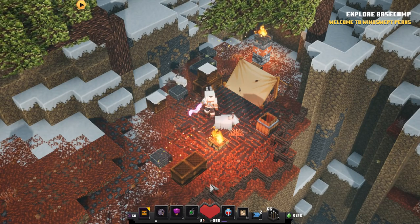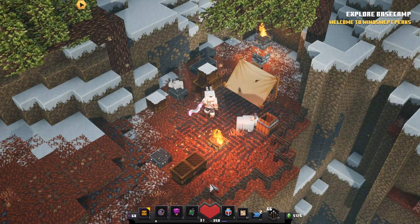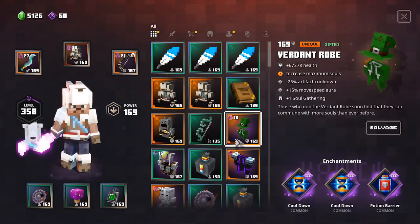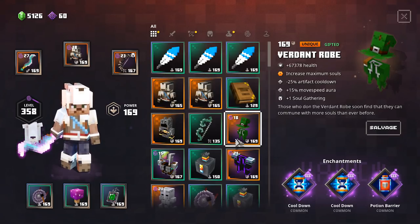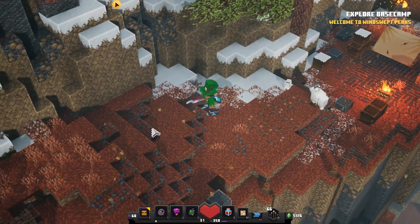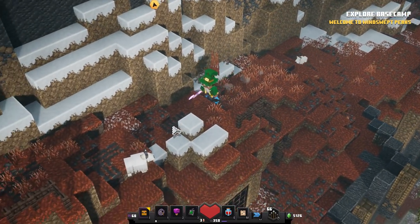Alright, so here we are at the Goat Camp. I really like this place. Right now we're going to equip a random piece of armor that doesn't have the Life Boost enchantment. I'm going to take my Verdict Rope with double cooldown reduction and potion barrier. Right now I'm just going to walk to some enemy mobs and get myself killed a couple of times.